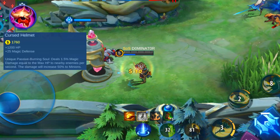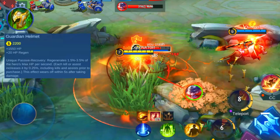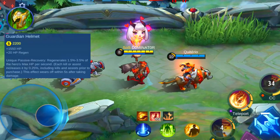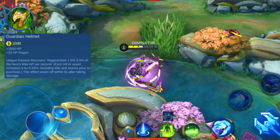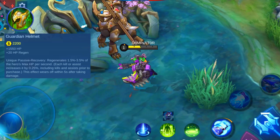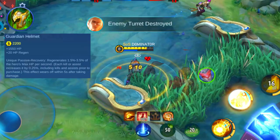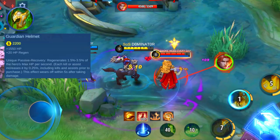The next item we'll discuss is called Guardian Helmet. This item has the following base stats: plus 1550 HP and plus 20 HP regen. That's a big amount of HP, and you want to get this item because of its passive. The unique passive of the Guardian Helmet will regenerate 1.5 to 3.5% of your hero's max HP per second when not receiving damage for 5 seconds. The percentage of HP recovery is based on the amount of kills and assists you've made, and you get 3.5% regen after 8 kills or assists. It's a great item in combination with the Antique Cuirass, Athena's Shield, Brute Force Chestplate, and Radiant Armor.